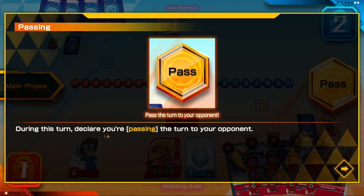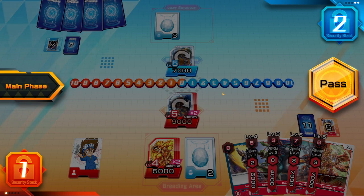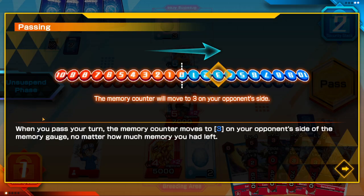During this turn, declare that you are passing the turn to the opponent. This teaches you what happens when you pass the turn. When you pass your turn, the memory counter moves to three on the opponent's side of the memory gauge no matter how much memory you had left.